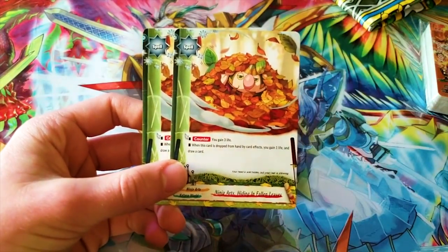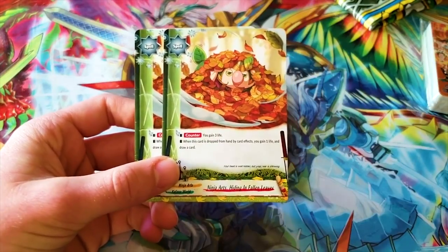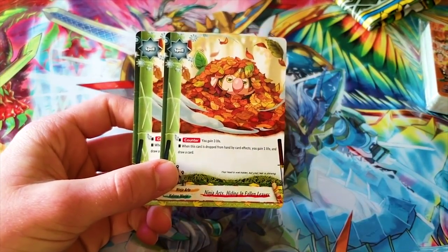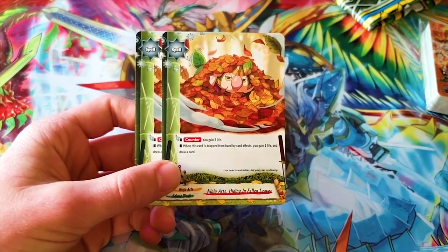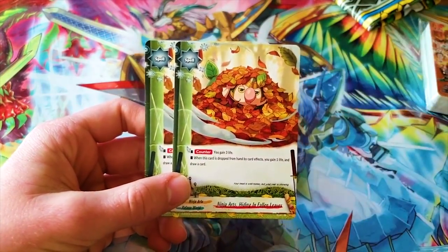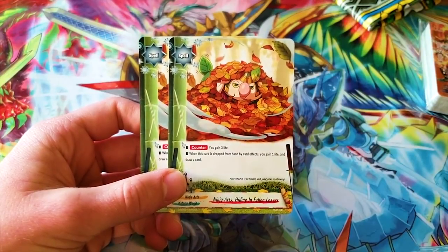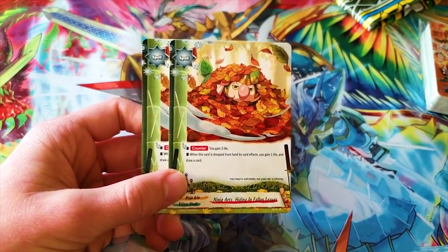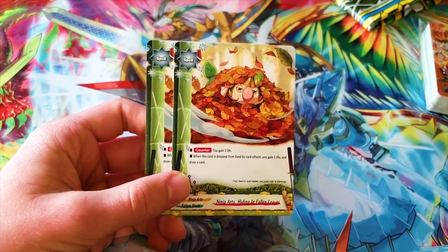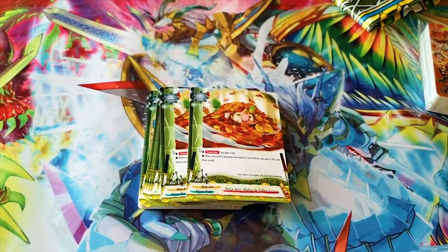Then we got a new counter — Ninja Arts Hiding in Fallen Leaves. It's really cute — it's Nin Bird hiding in leaves with his real leaf sticking out in the back, cause he's not really hiding. You gain three life. It's a counter. When it's dropped from hand, you gain one life and draw. I really like the combos you can do — you get to extend your plays.